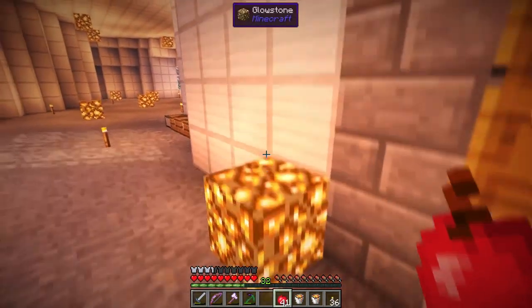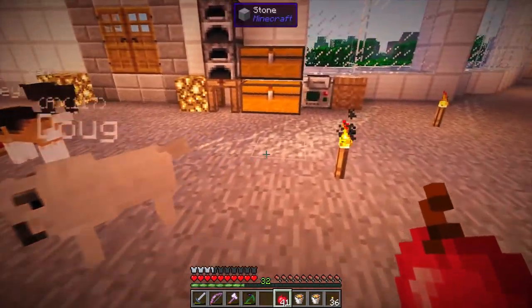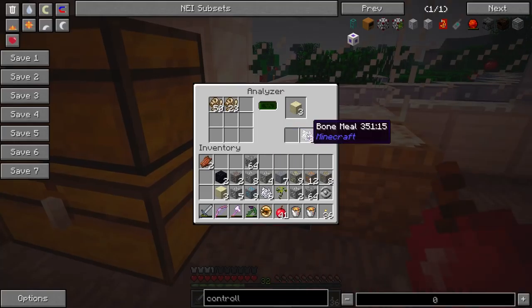Well we're back today. We need to make the most of the ores that we've got, and to do that, as you guys know, we need to use the Smeltery. But the Smeltery has a problem — it doesn't have a controller.